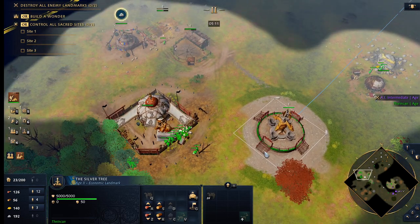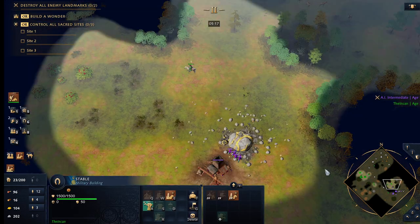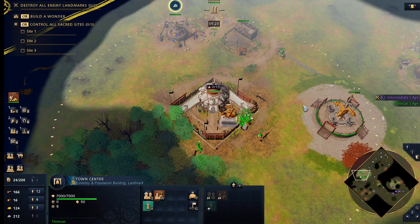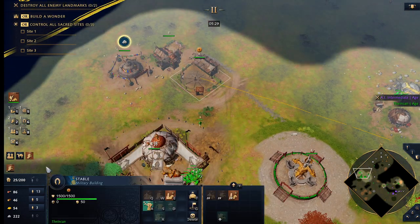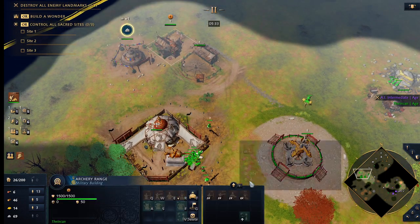After this range is up, all my wood is dedicated to this transition. You guys can see that at this timing you can drop another Kashyyyk stable or you can drop double production on your Mangadai.